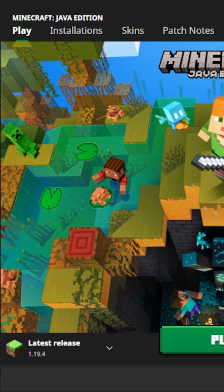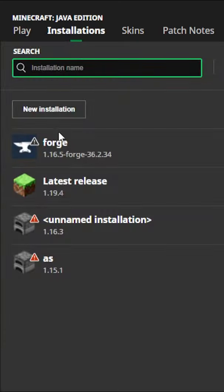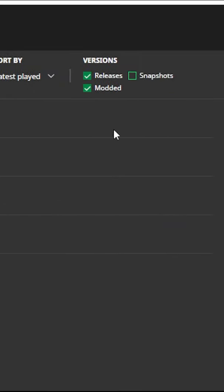When the Forge installer pops up, click 'Install Client.' Then pull up your Minecraft launcher — if you did it correctly you should have a profile that says Forge. Click install, and under the Forge profile there's going to be a tab with 'Play,' a folder icon, and three dots.